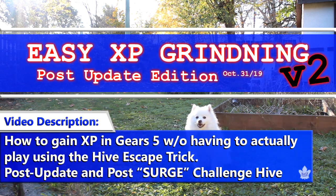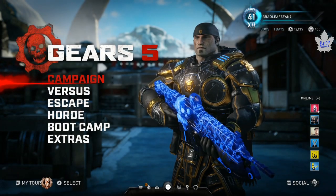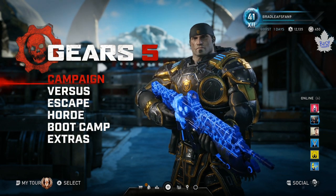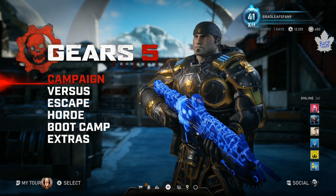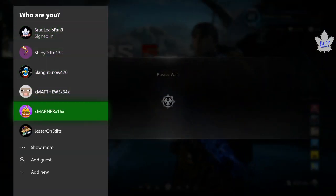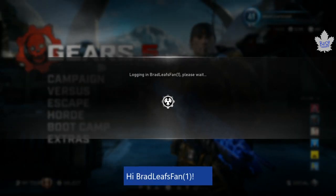Hey everybody, Bradley's Fan 9 here with some more Gears 5. This is a second edition of the XP grinding guide to get re-ups without actually having to play. Since the last one I made there was the rubber band trick to make yourself spin in circles to avoid getting kicked, but now I've actually found another way — thanks to someone on the True Achievements website.